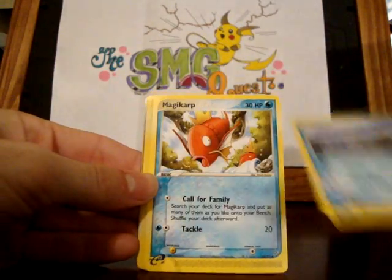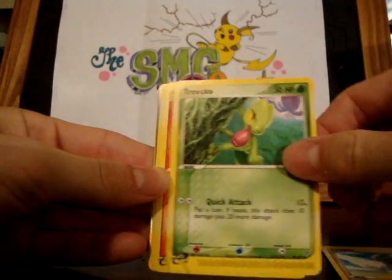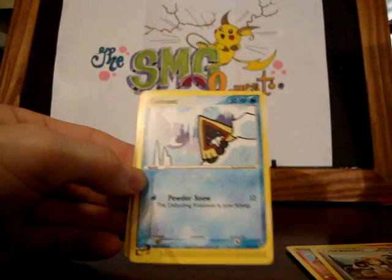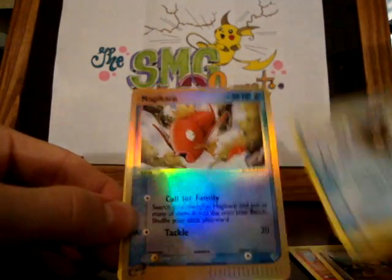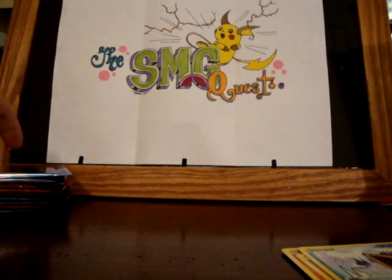We got Barboach, Magikarp, Swablu, Trapinch, Slugma, TV Reporter. It would be so cool if I got that in reverse, but not from these packs. Snorunt, Magikarp, and they have Abra — you can only get them in the European ones or something. This is not a European one.